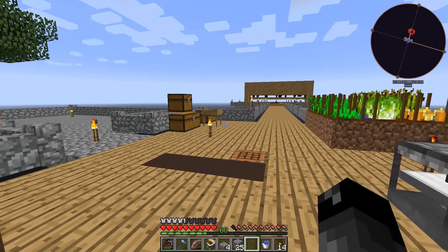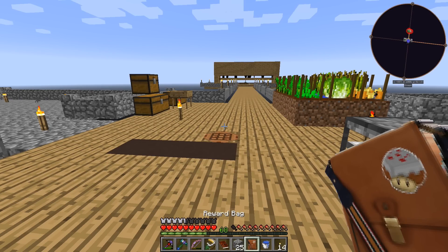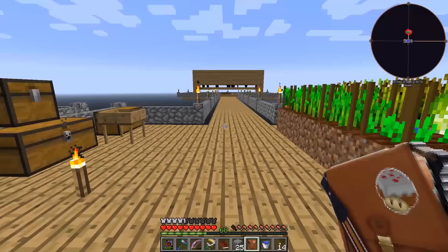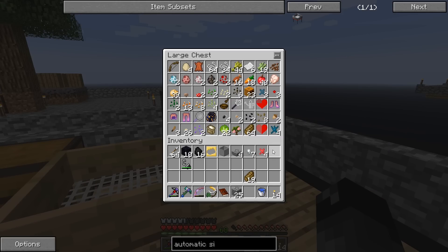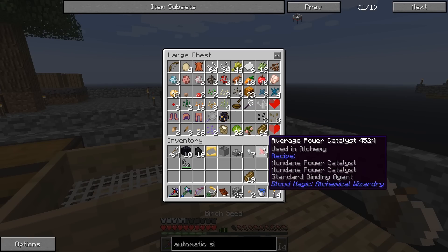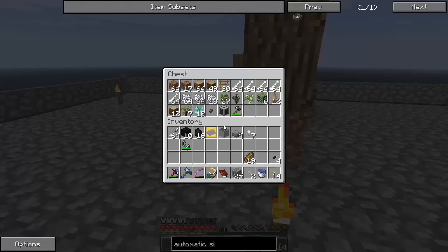Both the automatic sieve and pulverizer hold 64,000 RF and the interface looks exactly the same. Let's check the quest book. It gives us a greater reward bag - hopefully something epic like a jetpack. Nope, just some blood magic alchemy stuff. Oh well, maybe next time.